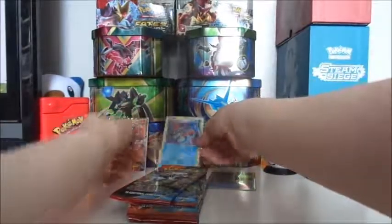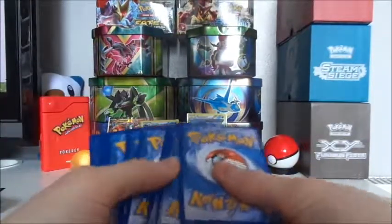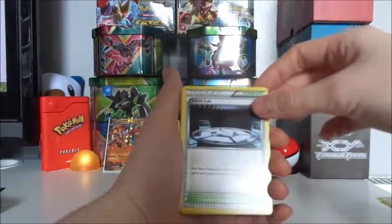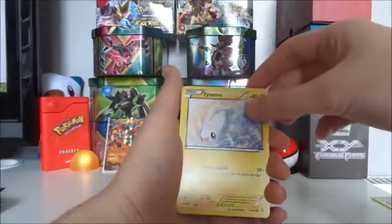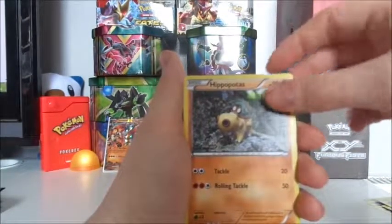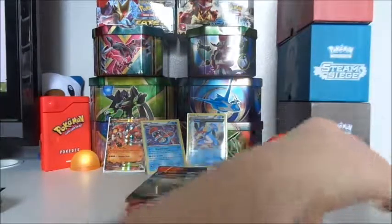We've sleeved him up with the other guys — they keep falling over, but there we go. So here we are: got ourselves an Electrike — keep getting mixed up with the little dog one — Silent Lab, Groudon Spirit Link, Tynamo, Nidoran, Tentacool, Torchic, Hippopotas, a Reverse Hollow Lombre, and a Beedrill. I like him!